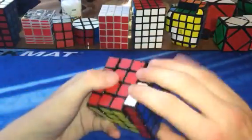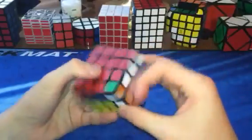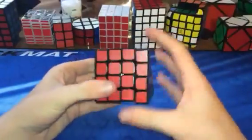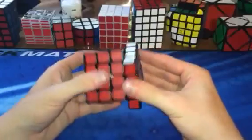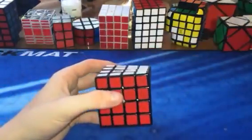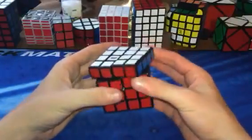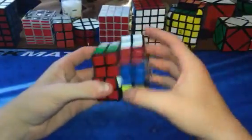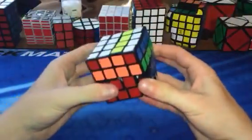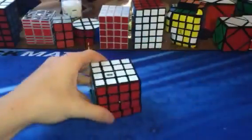Then we have the Yucsin 4x4. The outside layers are the best I've ever felt — probably close to an AoSu — but the inside layers kill this puzzle. They're so slow. It's not my main, but it's a good puzzle for very cheap — only about $15. Now we have my main 4x4, the MoYu AoSu. This is a great puzzle — fast on both inner and outer layers. I can't complain about it at all. Parity algorithm flows really well on it. Definitely pick it up, though it's kind of expensive.